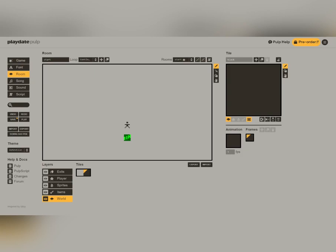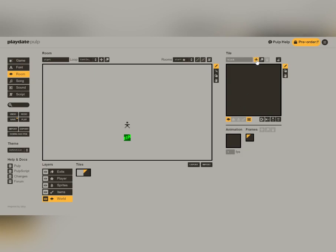It is 11am and it is the start of my 24 hours. I know there are a lot of game editors out there, but I'm using Playdate Pulp because it is free and browser-based. That means you don't have to install any additional software to use it, and that is why I'm going to be using it today.